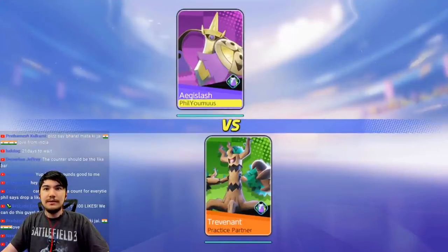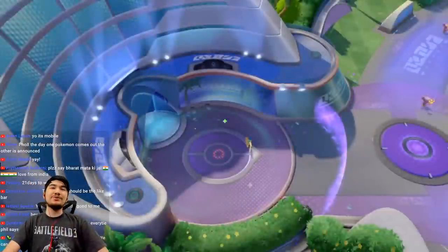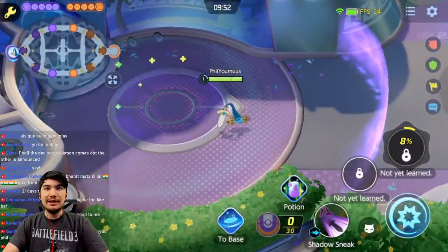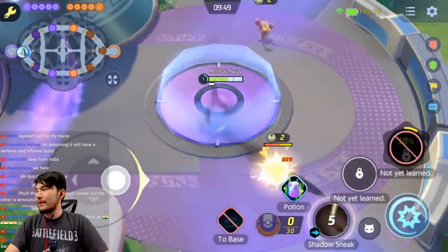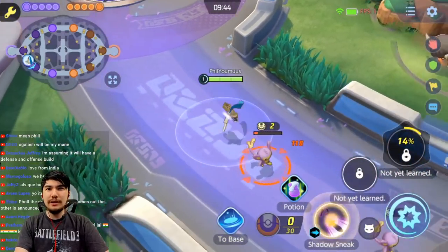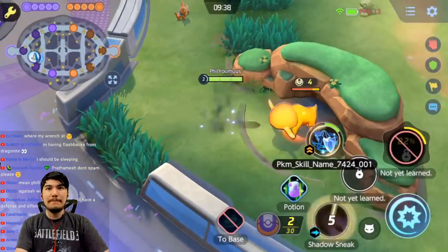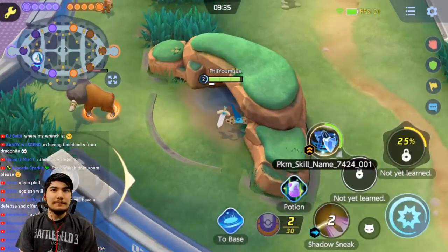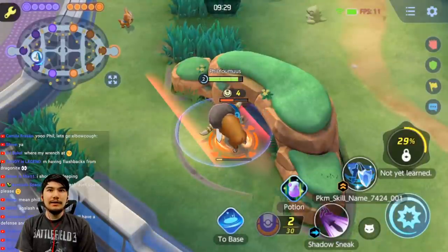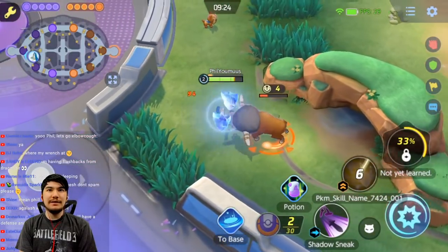We're getting in the game now. Check out Hone Edge — this is my favorite Pokemon, by the way. You have Shadow Sneak and then I'm going to call the other one Iron Defense. My boy Hone Edge — probably my favorite Pokemon from the Kalos region. At level two you get Iron Defense and you can jungle with him.